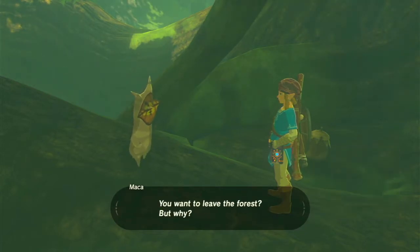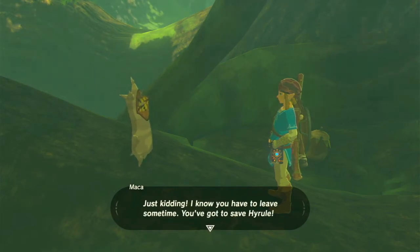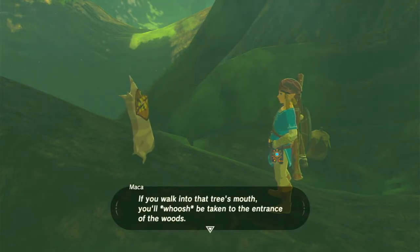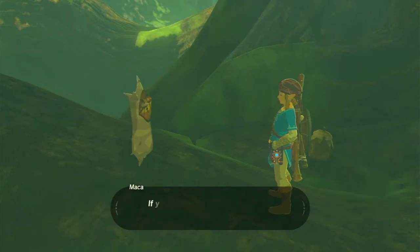How do I leave? 'If you head east from the sword pedestal, there will be a sign on your right. Climb up the hill on the right side of the sign and you'll see an ogre tree. If you walk into that tree's mouth, you'll whoosh - be taken to the entrance of the woods. We set it up this way because even us Koroks don't like to walk through the Lost Woods if we can avoid it.'